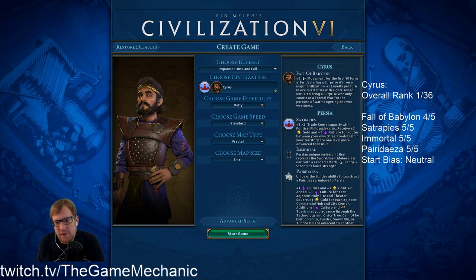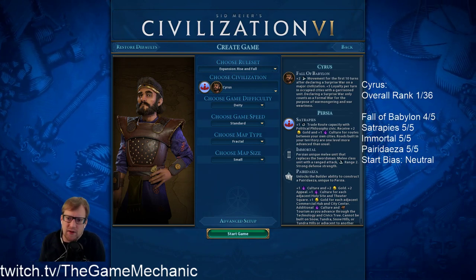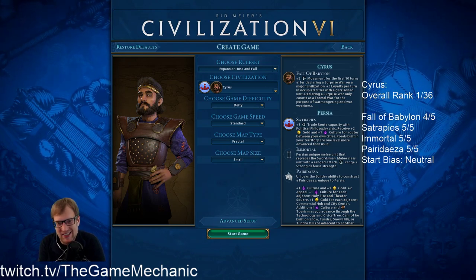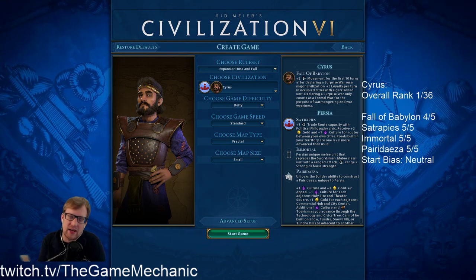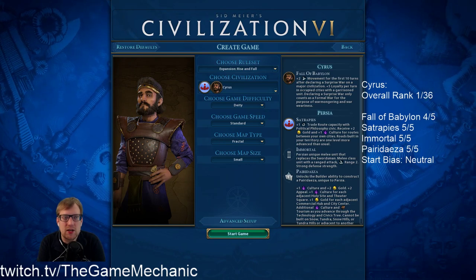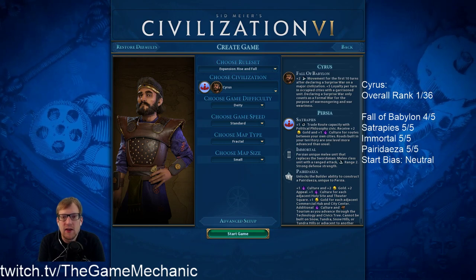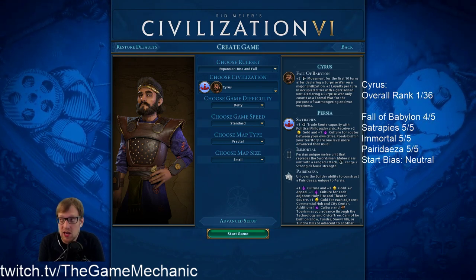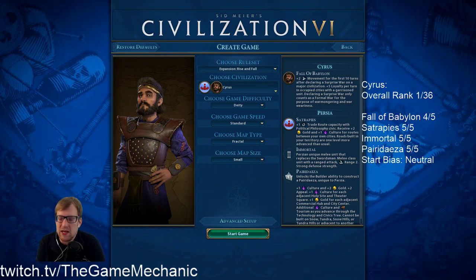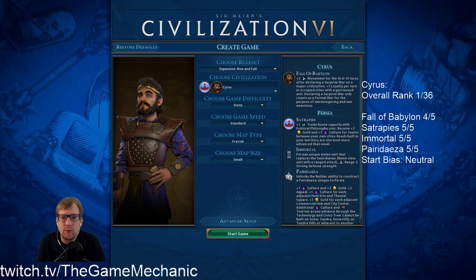Fall of Babylon is incredibly useful and got even a little bit better in Rise and Fall: two movement for the first 10 turns after declaring a surprise war on a major Civ. So that doesn't count for city-states or free cities or anything like that. But that's insane — that's a really, really good bonus. It applies to your builders, your settlers, every unit you have, and can be used for war or expansion.